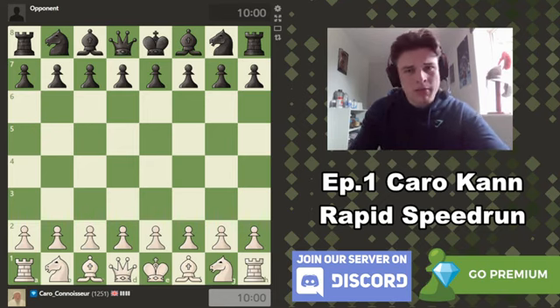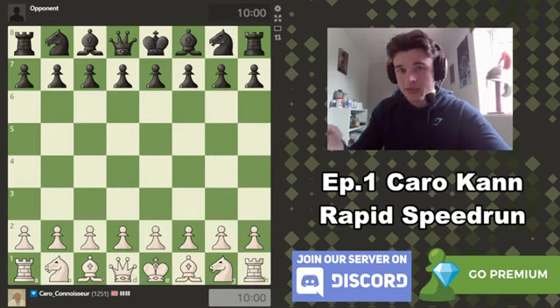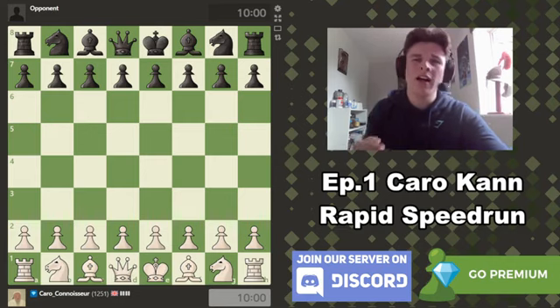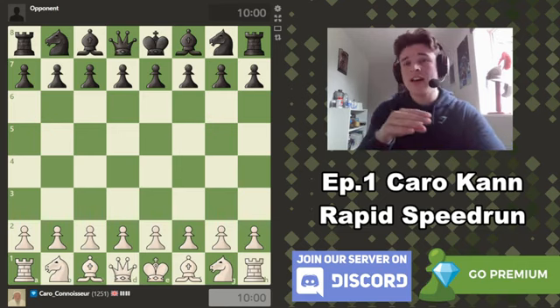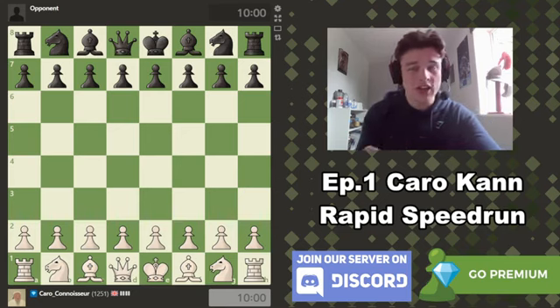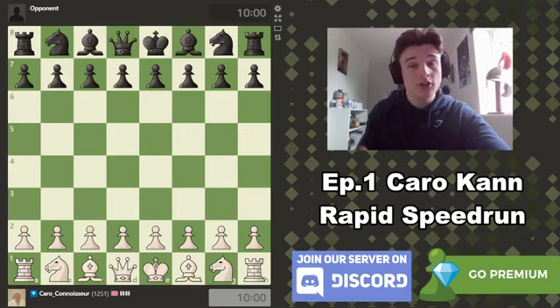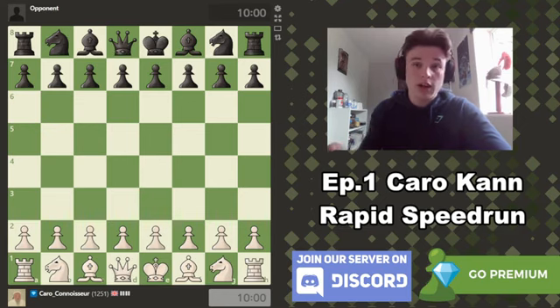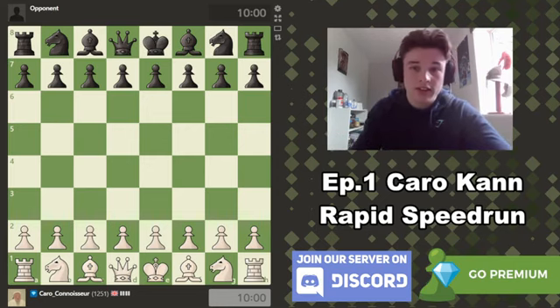Rather than doing 15-minute plus 10-second games — one 15-minute game with analysis afterwards like I do in the Rapid Rating Climb — I thought I might try doing two 10-minute games with zero second increment and doing a shorter analysis at the end of each game, but doing two of them in one episode. Let me know if you like that format or if you'd rather just one 15-minute game per episode — you can come to that conclusion after you watch the video and compare it to the Rating Climb series.